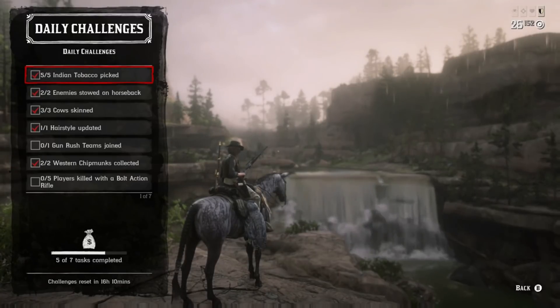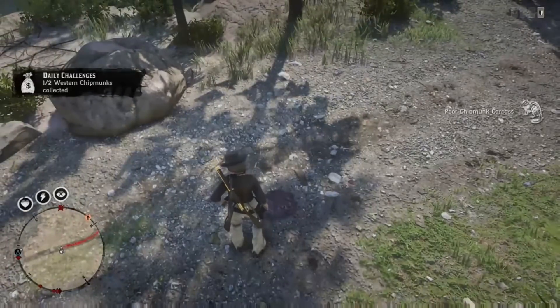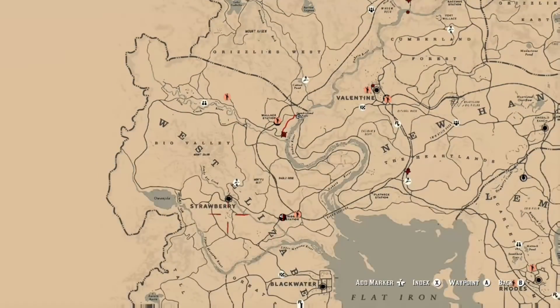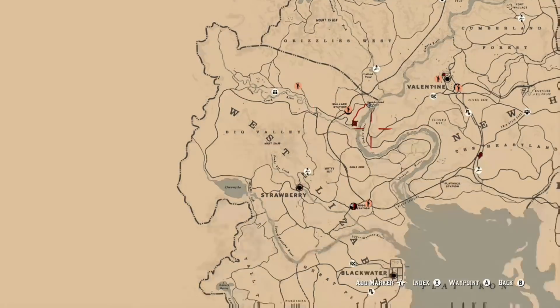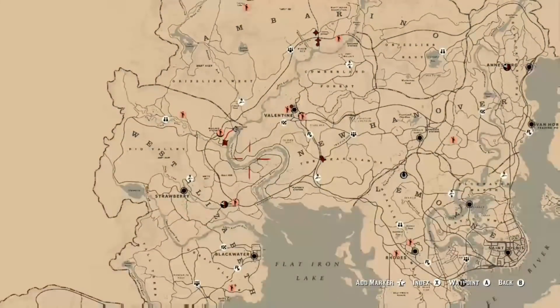For the western chipmunks, these things are a pain and I'd definitely recommend you use your eagle eye. There are many locations where you can find them. This is where I found a couple on my way over to Strawberry, right near Cumlin Falls — there's also a hideout over there. If you're having trouble, just go to a location where you find a western chipmunk, kill it, and reload your session so you can easily come back and find another one.